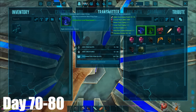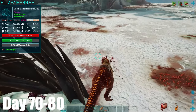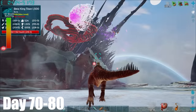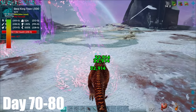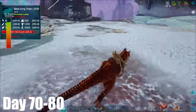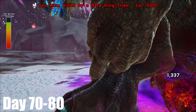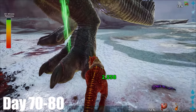Right, here we go again — Beta King Titan. Now, if I could do that 32k damage again from the start, that would be huge. And — oh my god, I am. Look how quickly it's going down. It's not going to do a stomp attack — oh no. Not already. Let's go for round two. What? I'm only doing two and a half k now.